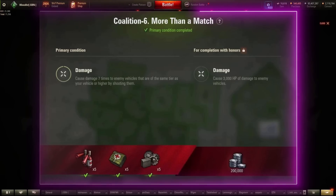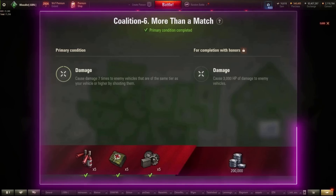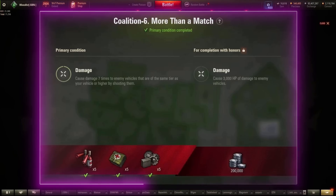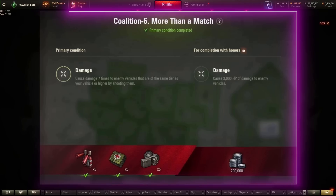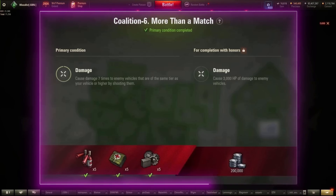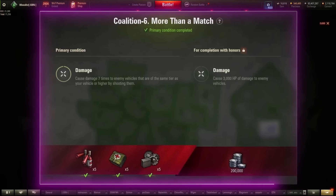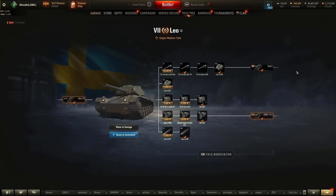On to the Coalition — France, Czech, Sweden, Italy. Coalition 6: cause damage 7 times to enemy vehicles of the same tier or higher by shooting. Keep in mind that you can fire HE at any tank and if you hit armor — not tracks or gun — you are guaranteed to do at least one hit point of damage. So simply use a fast-firing, accurate tank, and if you need to do damage, you can just fire HE at something. My pick for this would be the Leo with the 7.5cm gun.